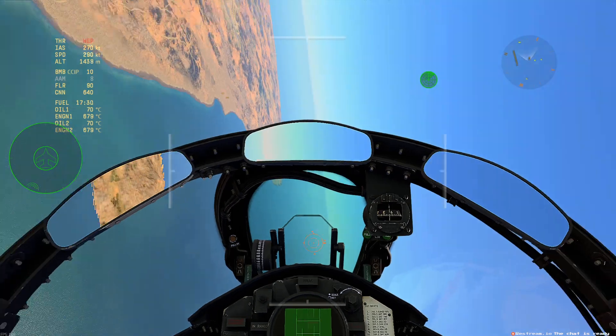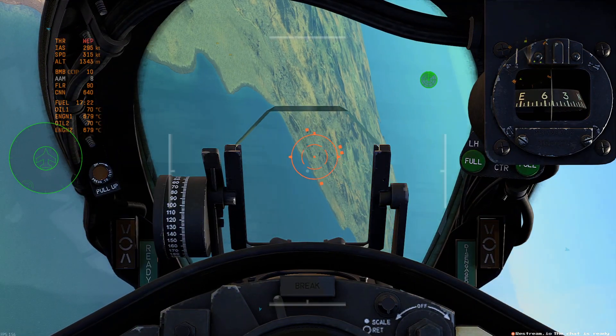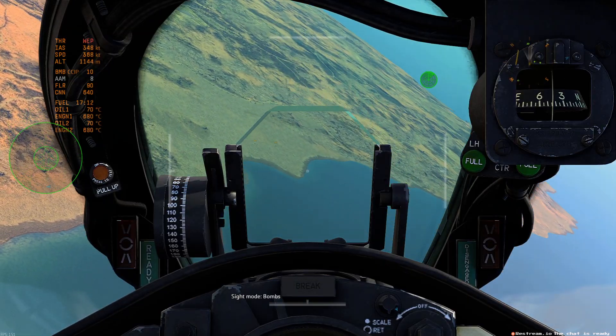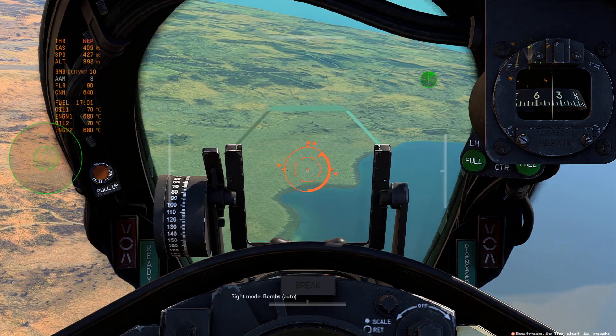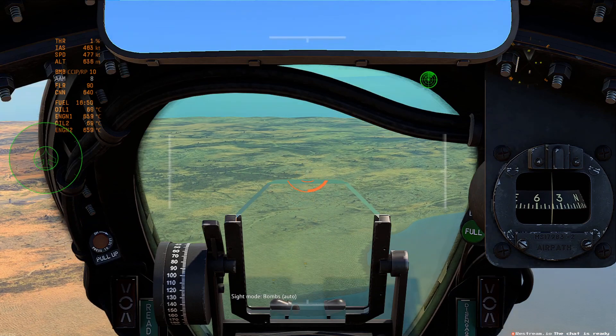There'll be a thing that goes around the sides which will tell you the distance to drop. So if I were to go to bomb mode and go CCRP — when the line reaches the bottom, it will drop.